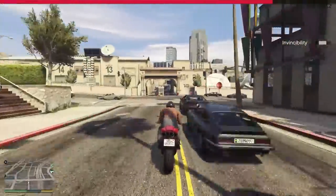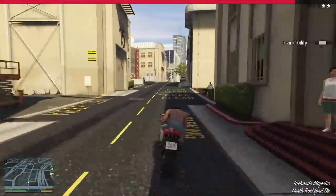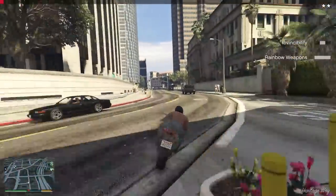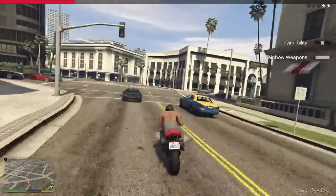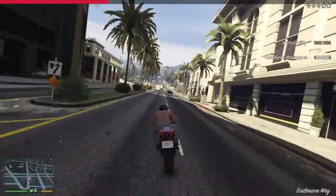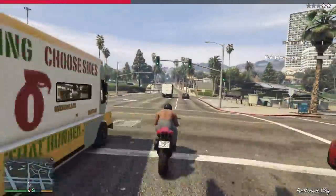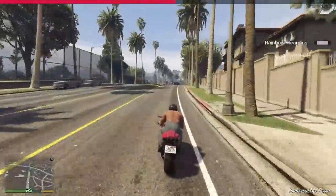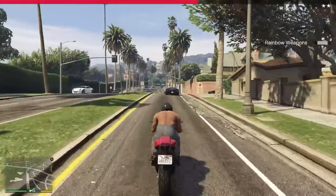Technically we've officially completed the original objective — this is the thing we couldn't do the other day. To be fair, we did it from the opposite direction. It's probably harder starting in town, especially when you get the pedestrian chaos. I think the objective now is to escape the police. As long as they don't add more stars, we're good — rainbow weapons again, the game really likes those.